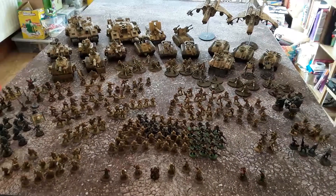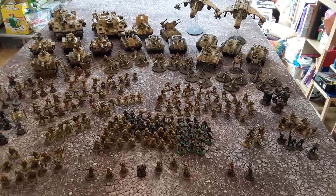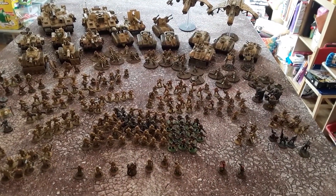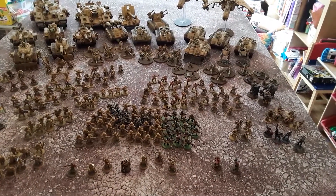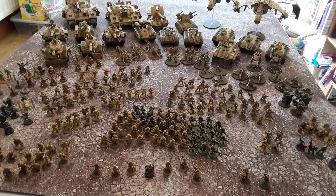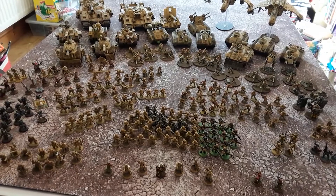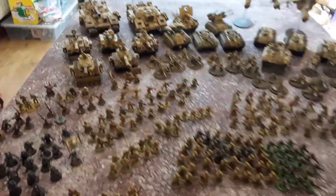Here we go — this is a look at the Astra Militarum. My idea behind this army was that I really love the desert storm, Africa Corps color scheme, which translates to the Tallarn regiment really. That was my idea when I started these guys a while ago. Not all of them are fully finished; some bases need doing — you can see some green bases down there that need redoing.